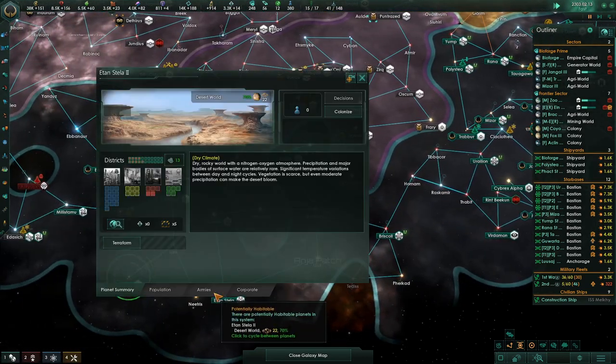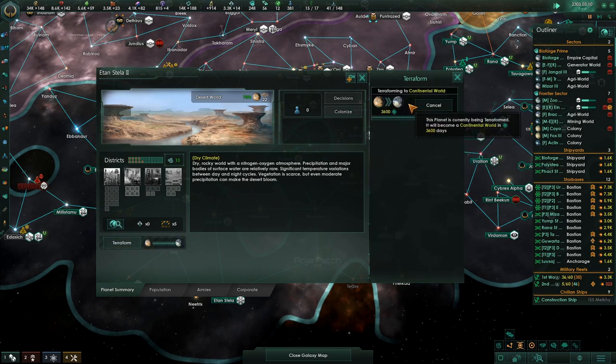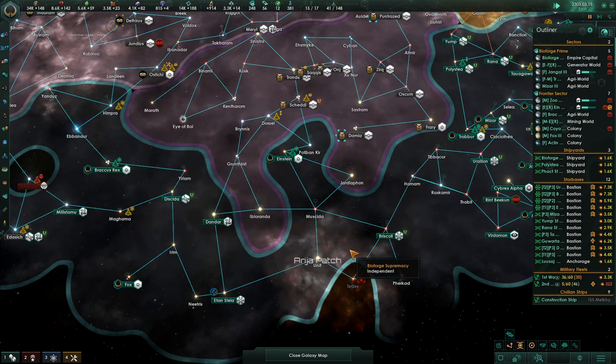Did we send a construction ship to colonize this planet? No. What's the cost of terraforming into a continental world? 5K, a bunch of time — done. We're going to do that.